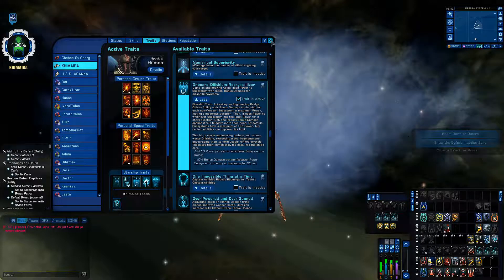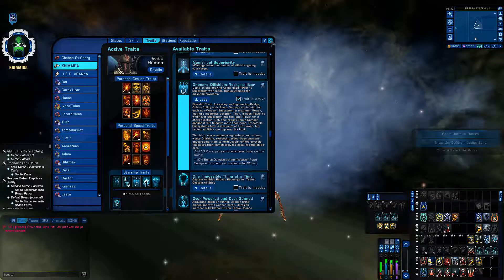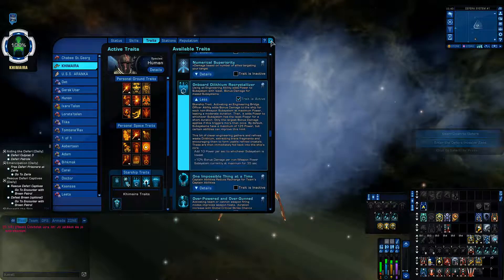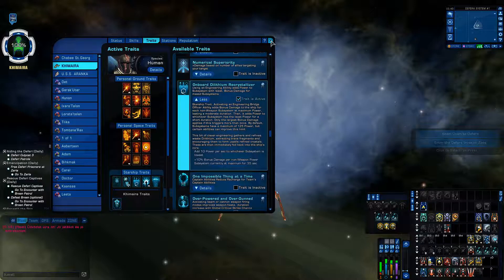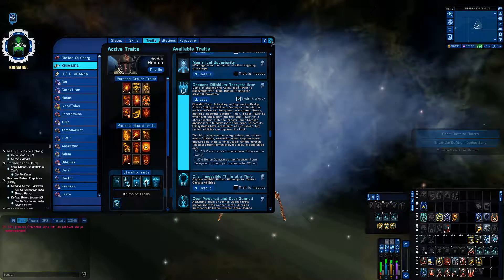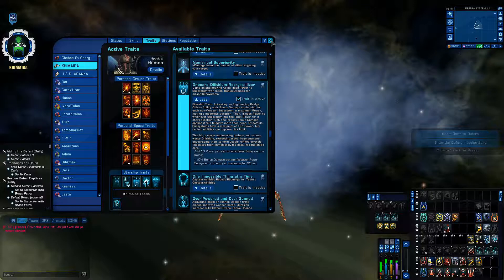The important thing is: you gain 10% bonus all damage for every non-weapon system at maximum level. All damage — yes, it means all damage. If you have an exotic or psionic damage source on your bridge, it will also boost it. Seriously, it boosts everything on your ship and it lasts for 35 seconds — a very long duration — and the 5-second overlap gives you the ability to refresh the trait itself.